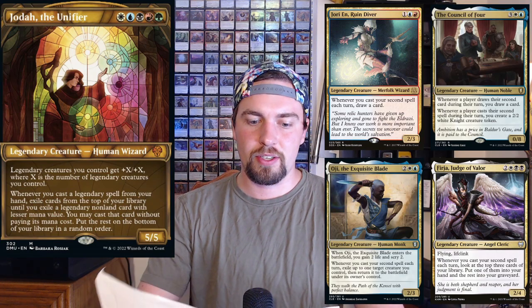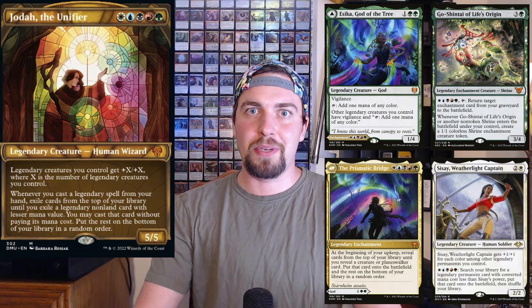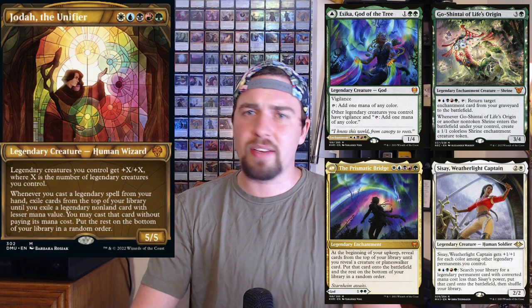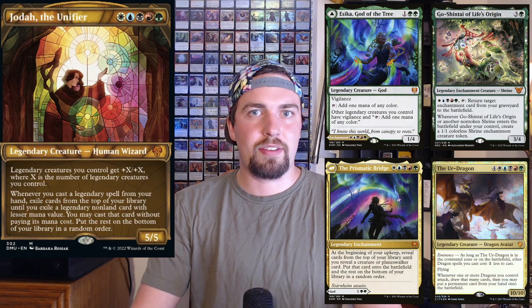Lastly, in the 99 — any legendary tribal deck will want this card. If you run Jota legendary tribal, Sisay Weatherlight Captain, Sisica, or Go-Shintai you can put Jota in it. Even Go-Shintai doesn't need to be legendary tribal because all your shrines are legendary, so inside Go-Shintai Jota basically means: cast a shrine, flip until you hit your next shrine — getting two shrines whenever you cast one. Any five-color legendary deck seems like an auto-include. Maybe even Ur-Dragon, since a lot of dragons tend to be legendary. That's everything I have for Jota the Unifier — I hope you guys enjoyed this video and I will see you next time. Peace out everybody.